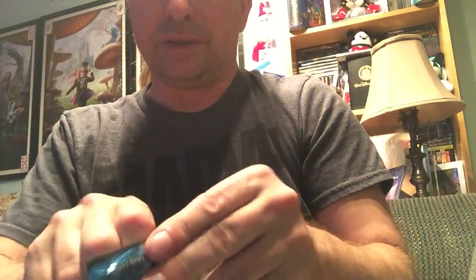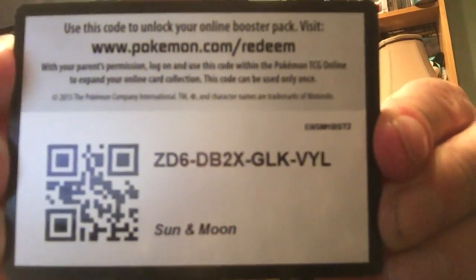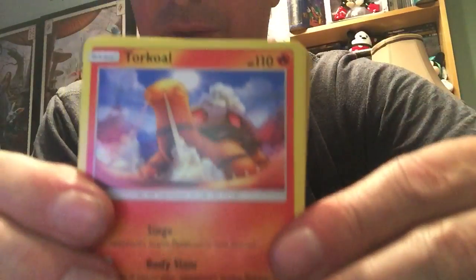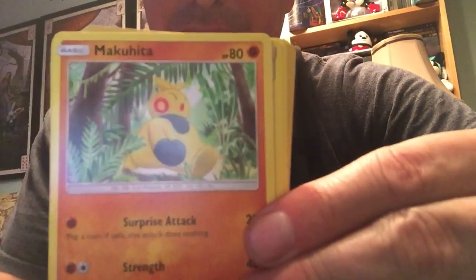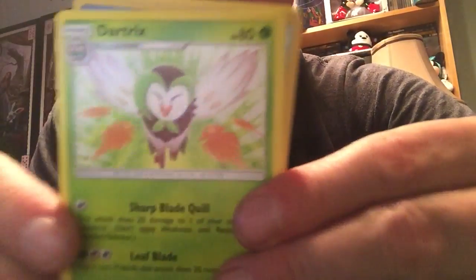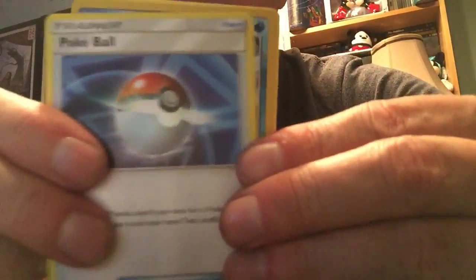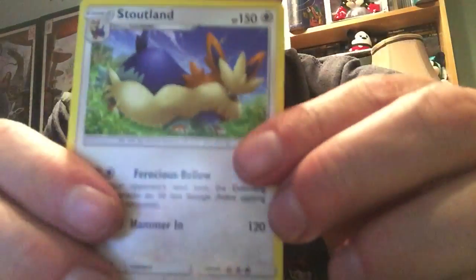This is the one I chose — Primarina — in the original Sun game I'm playing. One final code for you. Alright, we got Torkoal, Rowlet, Drowzee, Cutiefly, Mudbray, Lightning Energy, Dirt Tricks, Poké Ball, Litten, and the rare is a Stoutland. Alright, we'll see you tomorrow!